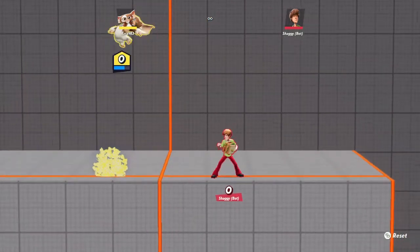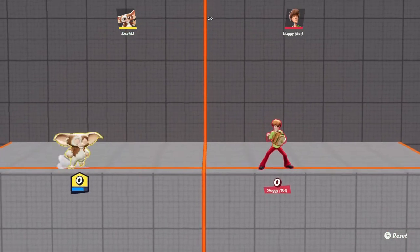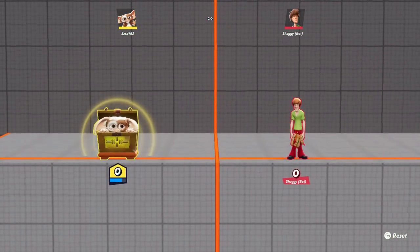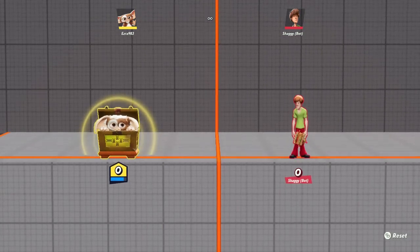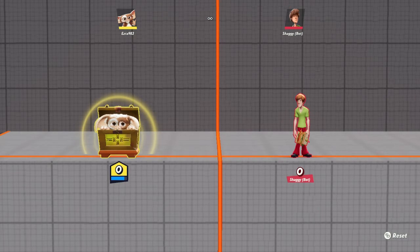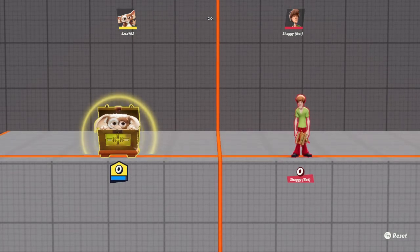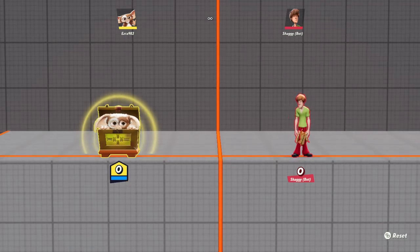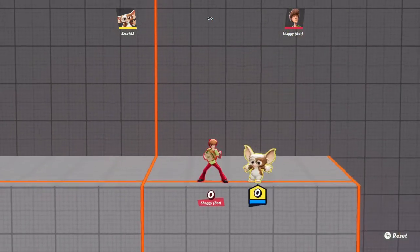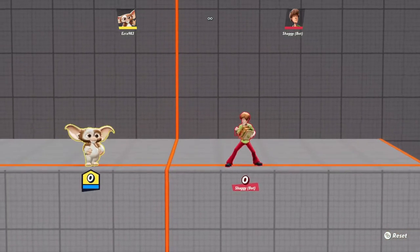There is one more thing that isn't really useful. If you do down Y, you can stay in the chest — hold down Y to continue. What happens is if an opponent throws a sandwich or any projectile at you, you have a shield with a yellow barrier and they can't hit you — but that's just projectiles. I don't recommend using it at all; it'll probably just get you knocked out. That is the basic moves you can do with Gizmo.